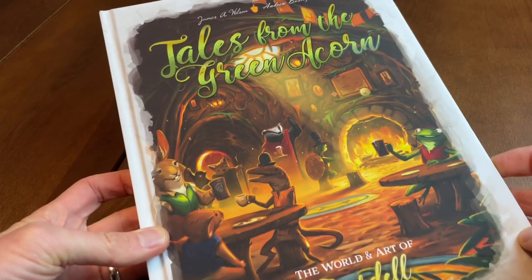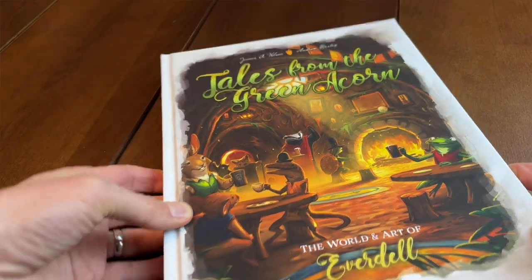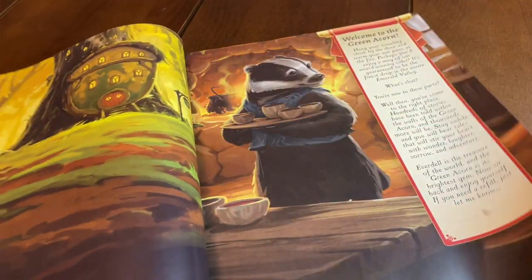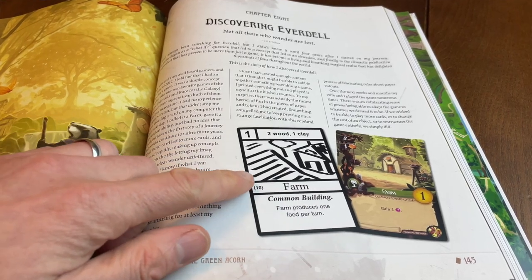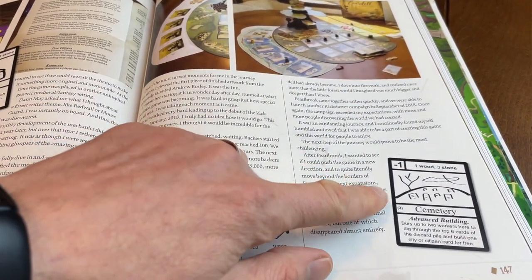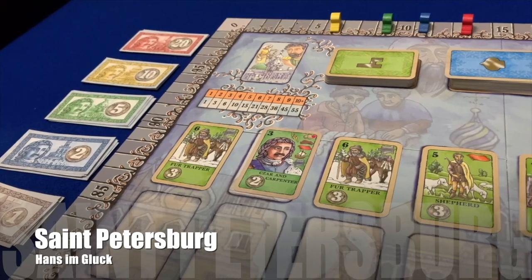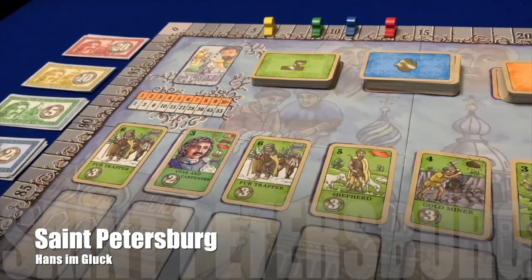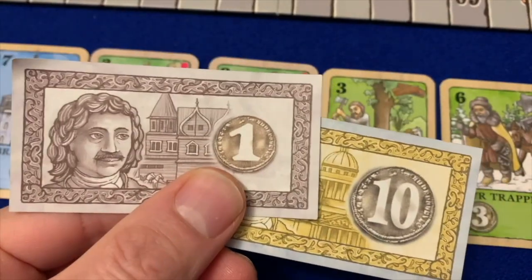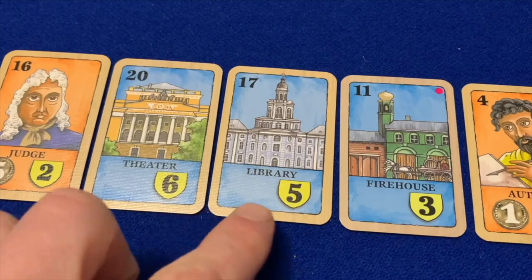Everdell creator James Wilson discusses his design process in the Everdell art and lore book, Tales from the Green Acorn. The prototype game designed by Wilson had a generic city-building theme. It was after licensing the publishing rights that Starling Games suggested a woodland setting full of cute little creatures. It's worth reflecting on whether the game would have garnered the positive attention it did upon release had the publisher stuck with the original generic setting. Despite its US origins, Everdell is a Euro game at heart — loosely describing a low-luck, low-confrontation strategy game with a constructive theme.